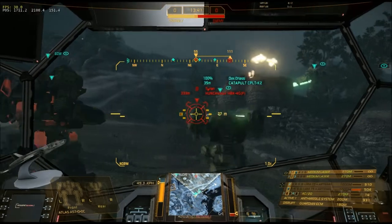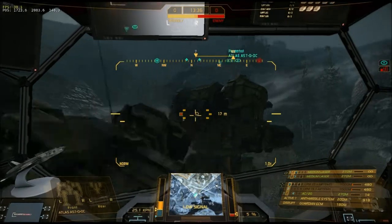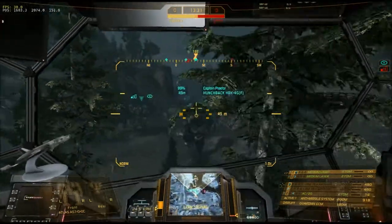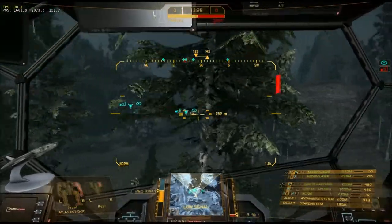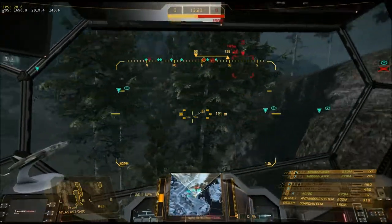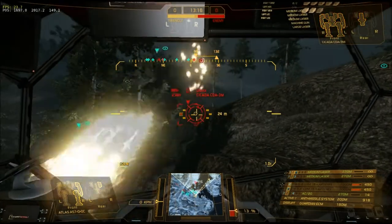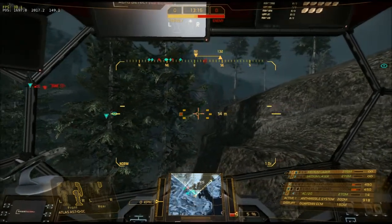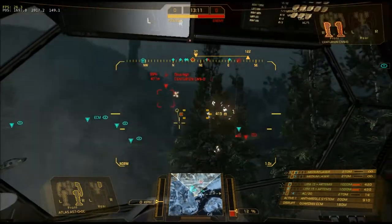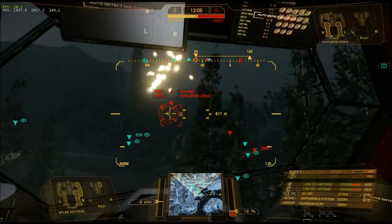You got a target on D5 inside of the boat with the radar. Somebody's jamming us. To the right side — in behind us, a Raven. I'm on his tail. New target acquired. Nothing in the tunnel. Cicada 3M at F5. New target acquired. They got a Centurion Delta in the high ground at F5. Alright, I gotta pull back out.